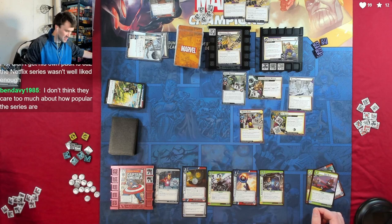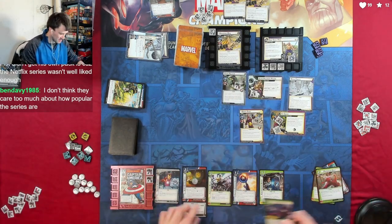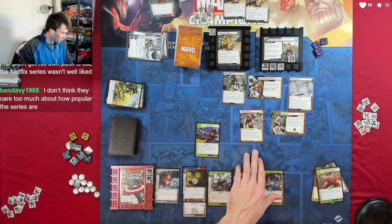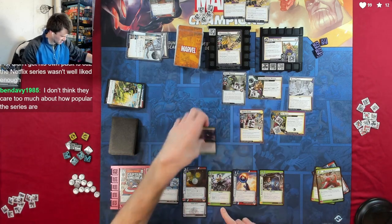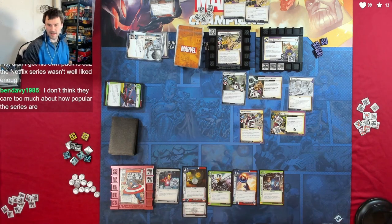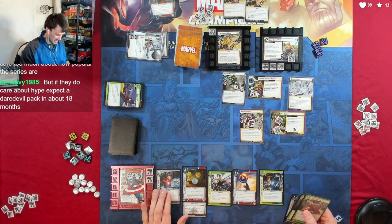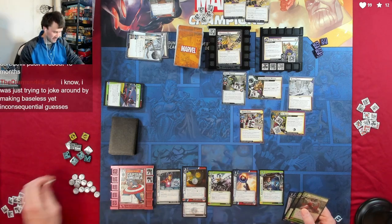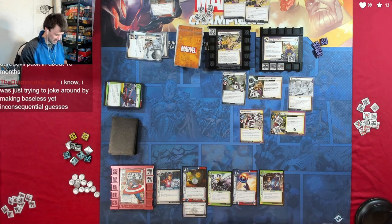An acceleration token goes on. I have to Quick Strike with him still, so I'm actually going to Sidestep this so I don't take any damage, but I deal one damage to him from Sidestep, one more damage from Flows Like Water — easy. And I retaliate one too — I forgot about that.